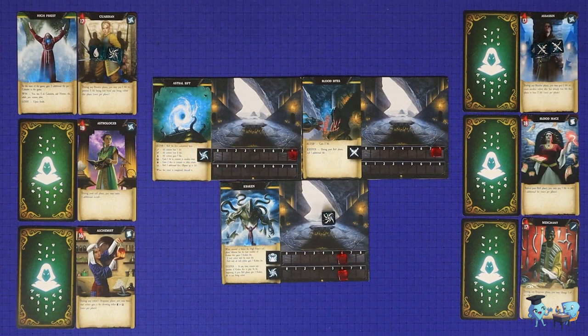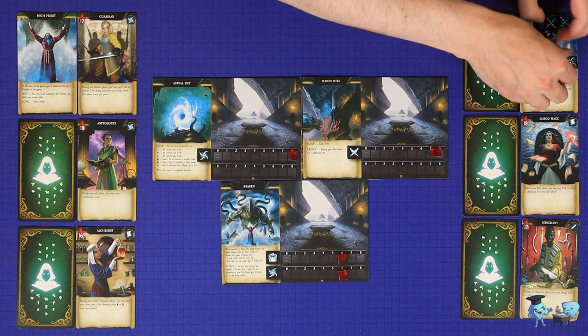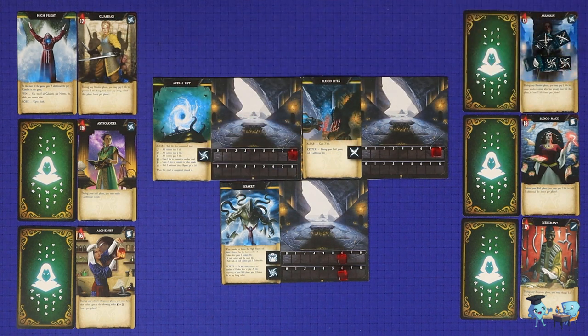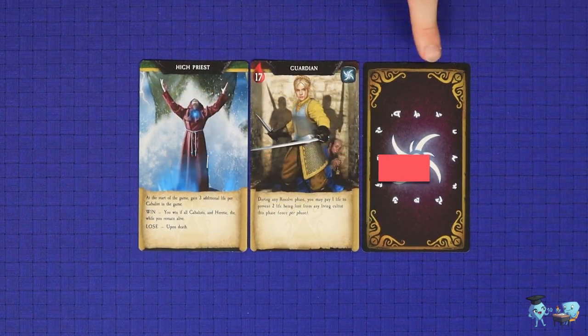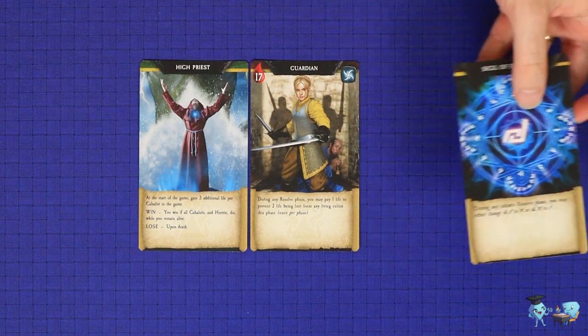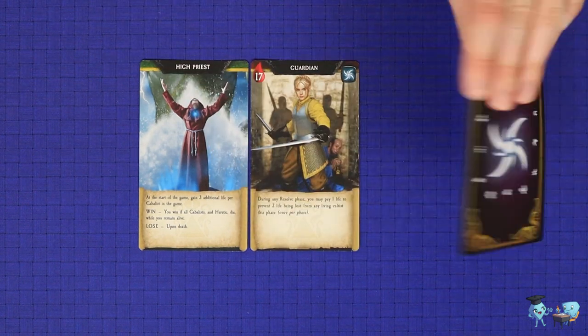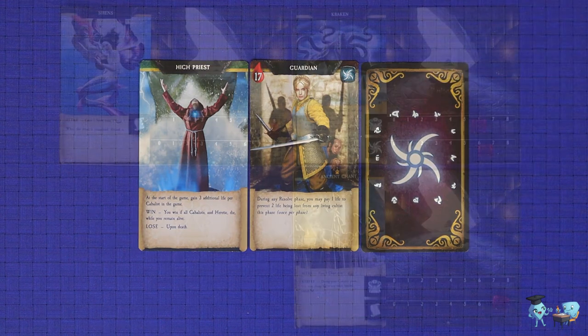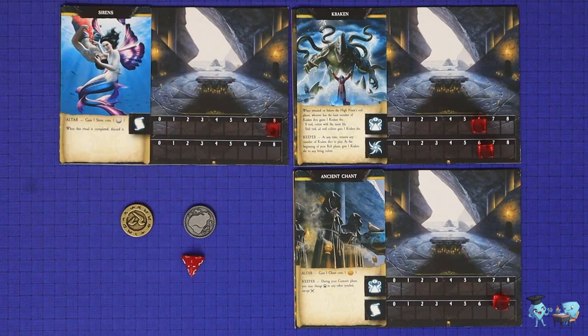Additionally, during the resolve phase, some players will have resolve phase powers on their character cards or other effects, and these get resolved during this phase. Once all effects are played and all dice have been resolved, the dice are gathered up and given to the next player clockwise for their roll phase. There are several other effects which can help the cultists in the game. Each cultist begins the game with a face down sigil card, which is a once-off effect that can be discarded and resolved, giving a powerful swing if played at the right time. And through the effects of different rituals, players may gain chant coins, siren coins, or kraken dice.